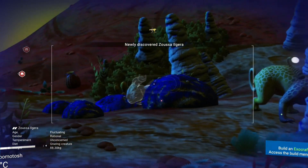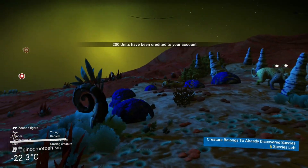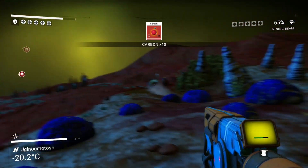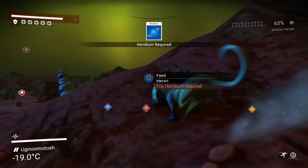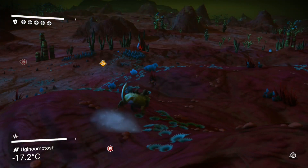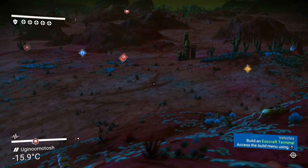Oh, look at that little one! Look at the size of his head! Oh my god, that looks so cool! He's got such a huge head! Get out of my face! Come back - I'm gonna feed him, I wanna make him my friend. Oh, I don't have any heredium. Damn it! He's cool, I like him - he's got a really big head. What an awesome little creature!